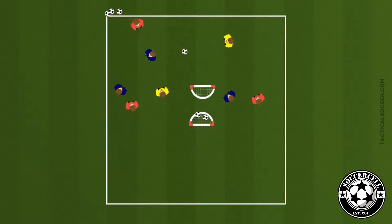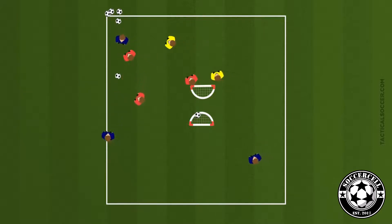Our coaching point for this is to make sure that we are expanding in possession. When we have the ball, can we make the field as big as possible to try and stretch the team that has fewer players, to make sure that we can score a goal. To make it easier we can assign more neutral players, and to make it harder we can decrease the number of neutral players or add zero.